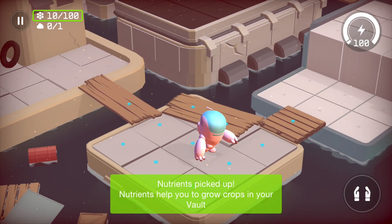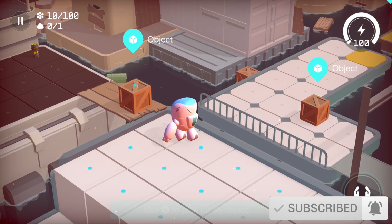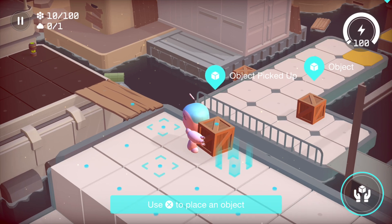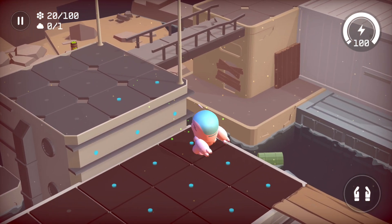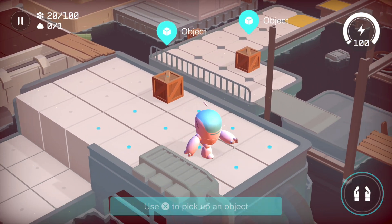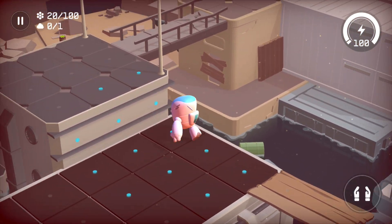So apparently there's nothing back there. Let's keep going. We got an object here — use X to pick up an object, use X to place an object. So we can pick up and drop stuff. Is there anything else left around here? No, that's about it. Let's try to scale this and keep going this way.